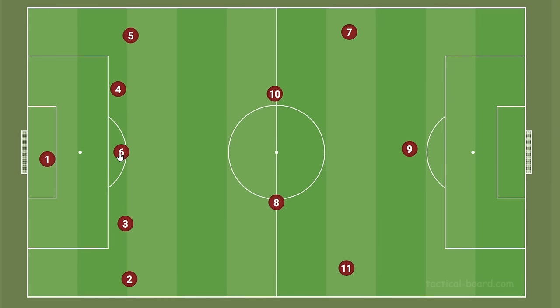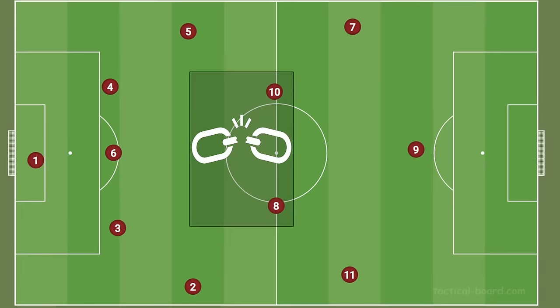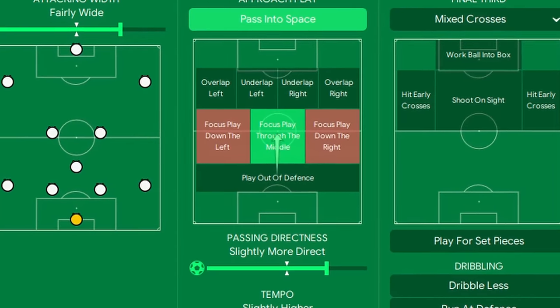But it doesn't always have to be the wide areas where they'll leave space. A tactical trick that 4-3-3 systems like to use is to have the defensive midfielder drop in between the center backs to provide space for the fullbacks to move up when building up their attack. In this situation, the defensive solidity of their central midfield is weakened, leaving them open for a central overload. So if you see their defensive midfielder dropping back, switching your attack to focusing on central areas might be the way to go.